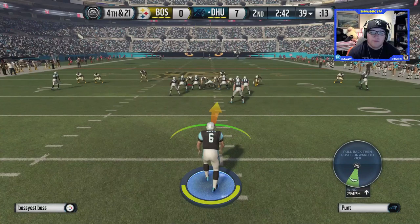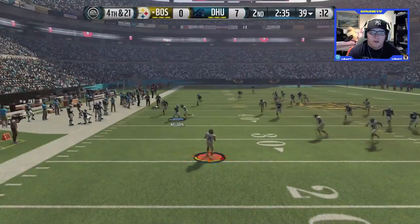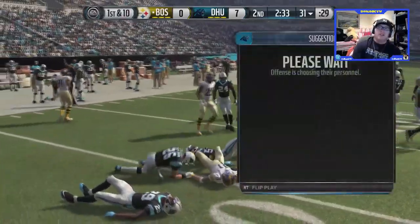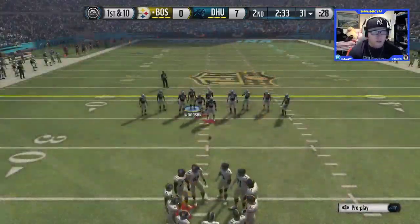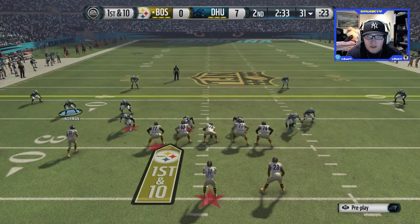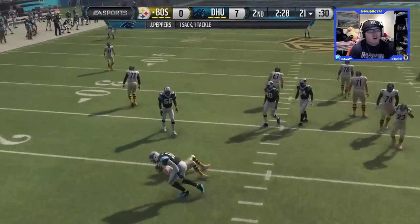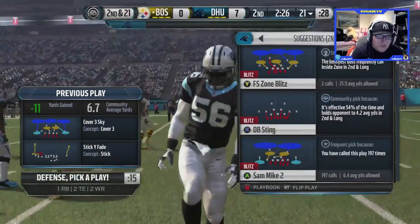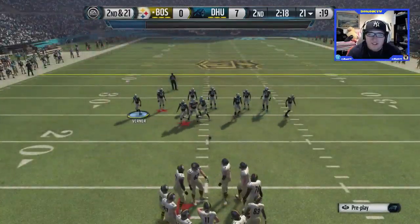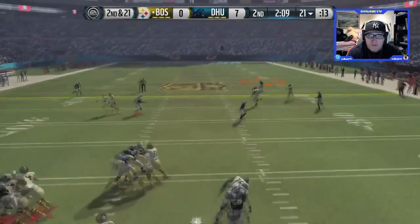In this third and long situation I'm going to try to cheese him again with play action. Too much risk — see who's open. My offensive line isn't blocking for me. The defense gets the sack and they get pretty fired up — on third down that is one happy and emotional defense. Not that great of a punt. He's got the ball on his 31 yard line. Running cover three sky again — I'm liking how my defense is running this play.